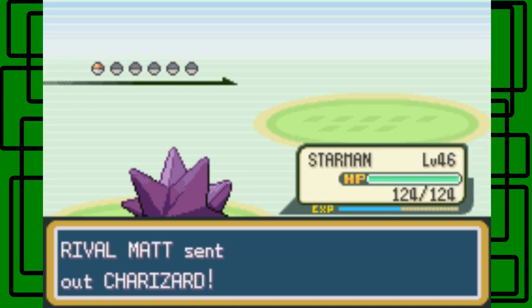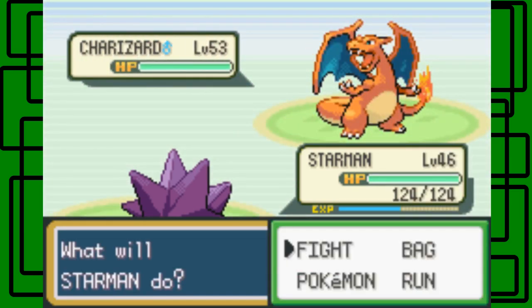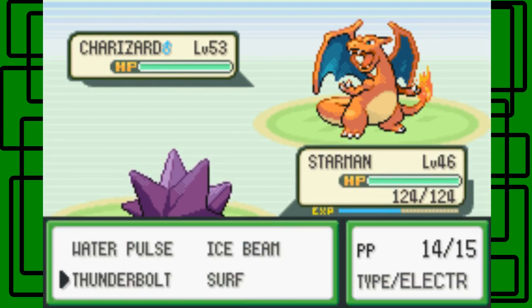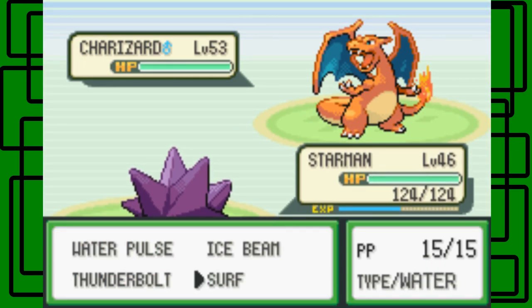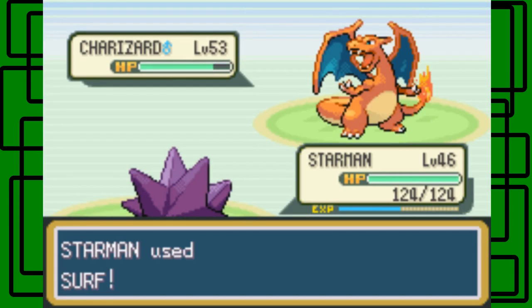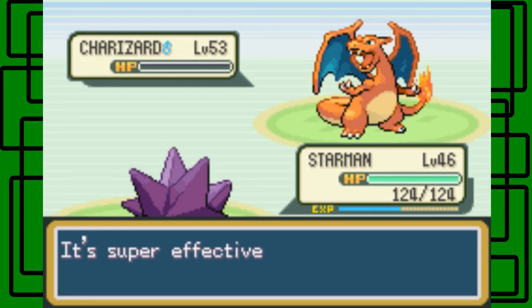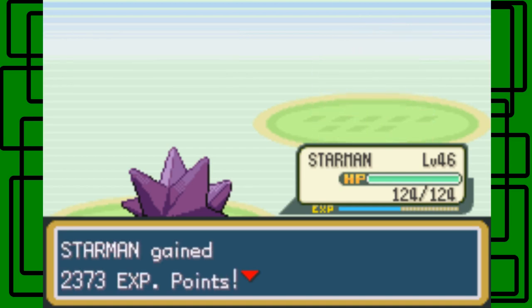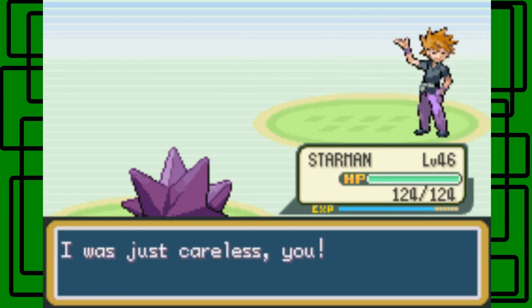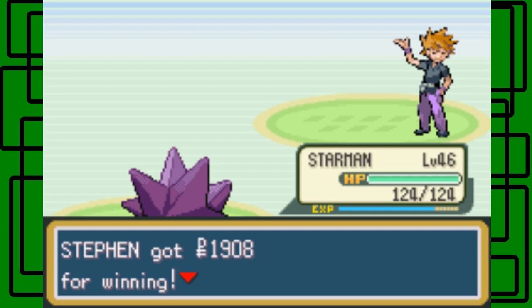Here's the Charizard — it's level 53, six levels higher than my highest level Pokemon, my Mime at level 47. But let's try to Surf on it and do some heavy damage. It's level 53. Oh — critical hit! One-shot it! We had an easy time with the battle — the critical hits came in at the right time. Rival says he was just careless.